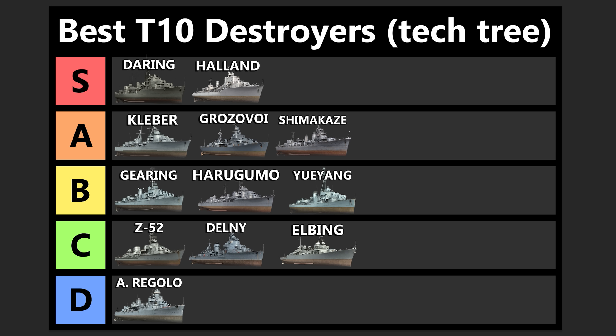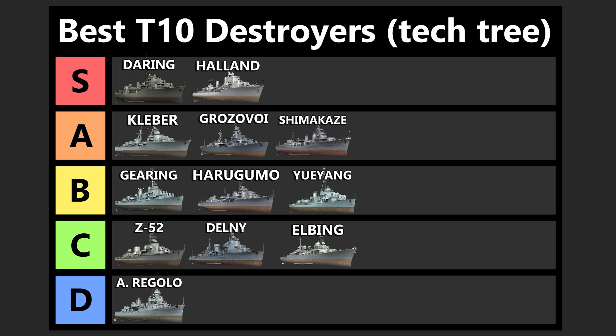So that's going to be the list. Let me know what you think in the comments down below — definitely give your opinions and let others know what you think are some of the best tier 10 DDs. Keep in mind we are taking a look at this from a perspective of what DDs you should be grinding in 2023. I definitely think Halland and Daring should be at the top of your list if you don't have either of those. Thank you very much for watching this video, I really appreciate it, and I hope you have a great rest of your holidays. Merry Christmas, everybody.